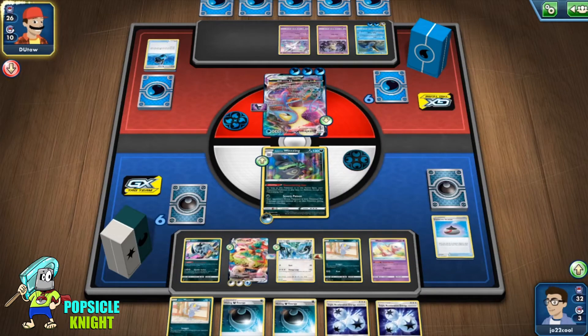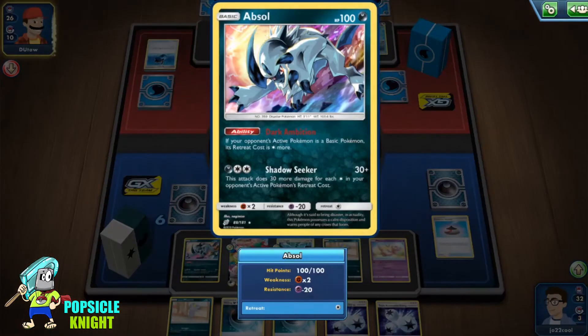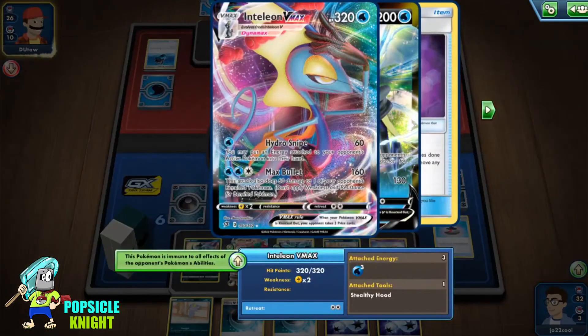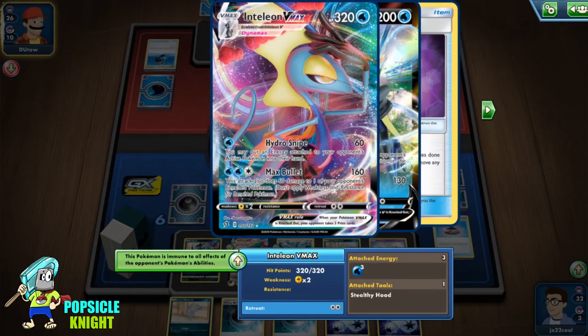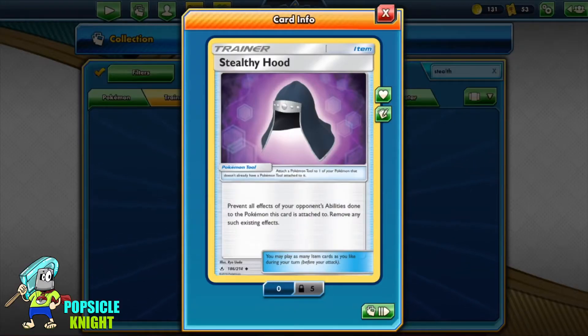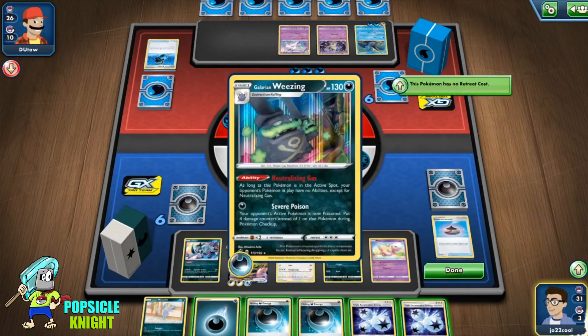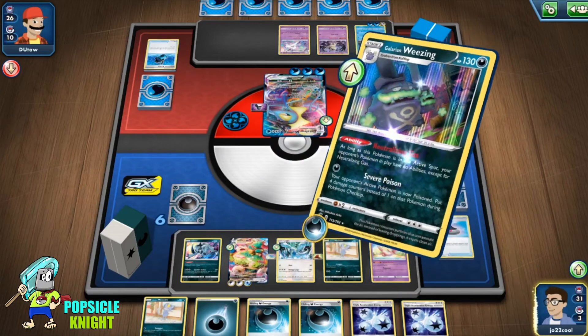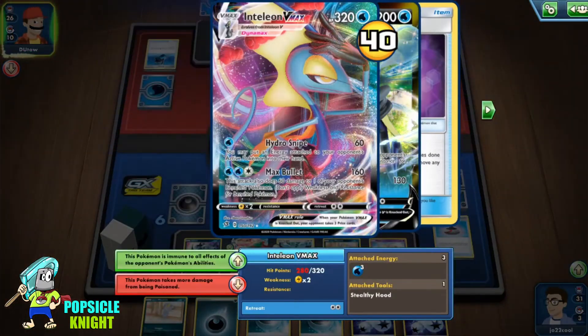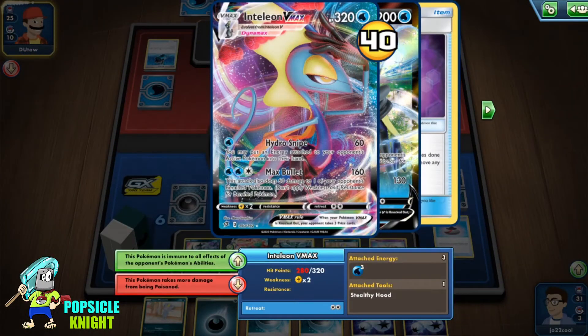Absol has an ability that increases the retreat cost of your Pokemon. Will Stealthy Hood protect the Pokemon from its retreat cost being increased? Yes, because it's an ability affecting that Pokemon, and so the Stealthy Hood will protect it. Galarian Weezing has the attack Severe Poison. Will the Inteleon VMAX be protected? No, because Severe Poison is an effect of an attack — it's not an ability.